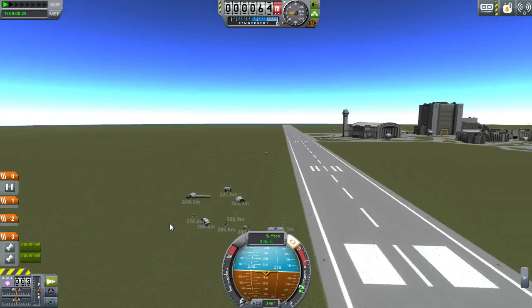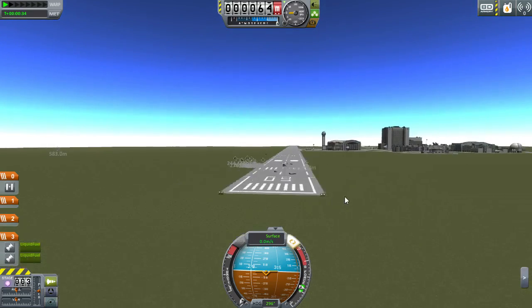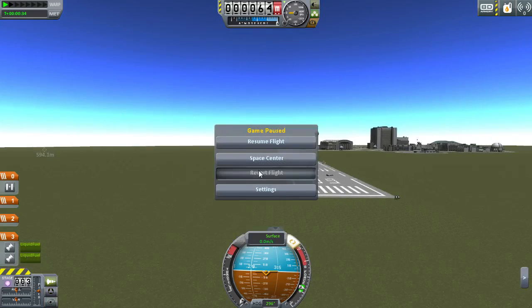Two pieces of upside-down landing gear — they're the ones that survived. Some other stuff on the runway. Quite a spectacular explosion. Let's do it again.